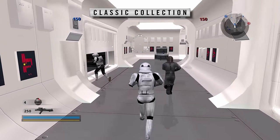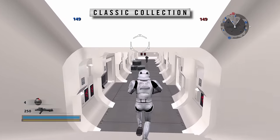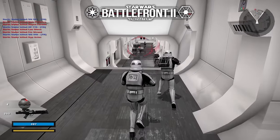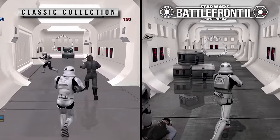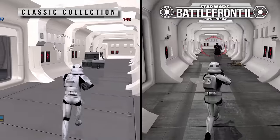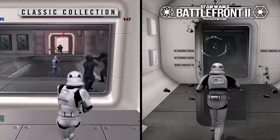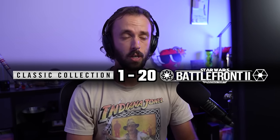Now we're onto the corridors of the Tantive IV, and it's here where I think we can really compare reflections. The Classic Collection version definitely has some reflections, but they're no comparison to what we see in the Remastered version. The lighting in these corridors looks so detailed. Even though these doves — these corridors — appear a bit darker and grittier than the film version, the Classic Collection just feels a bit too cartoony, a bit too fake. I again have to vote for the Remastered project.